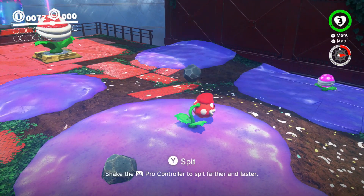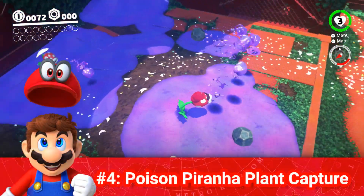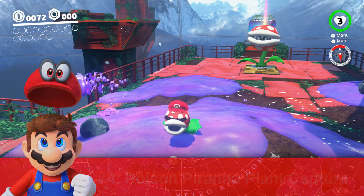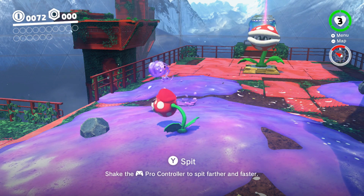Honestly, this capture just leaves more to be desired. With the Poison Piranha Plant, all you can really do is rotate and shoot poison in a very short firing distance. The poison can't even reach and kill other Piranha Plants, so you're basically making it harder for yourself. I don't really see the point of this capture, in all honesty.